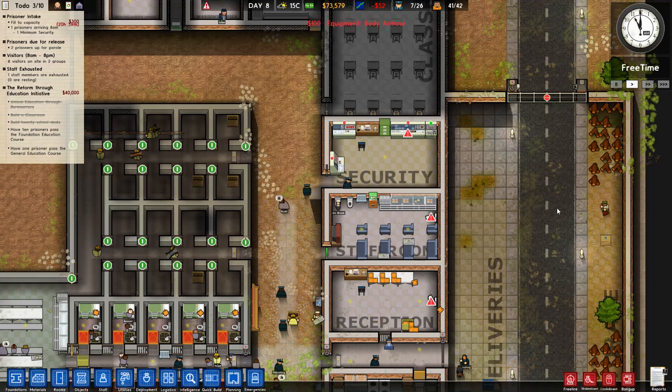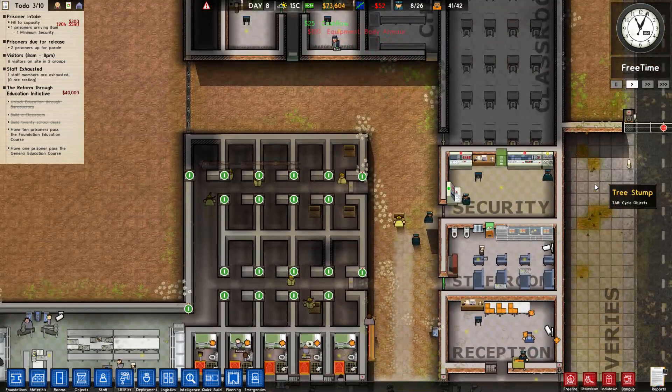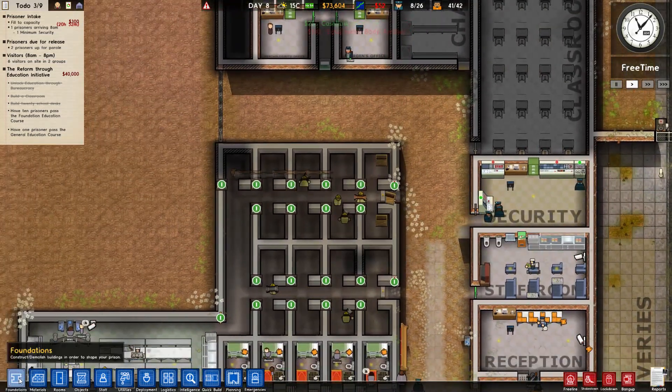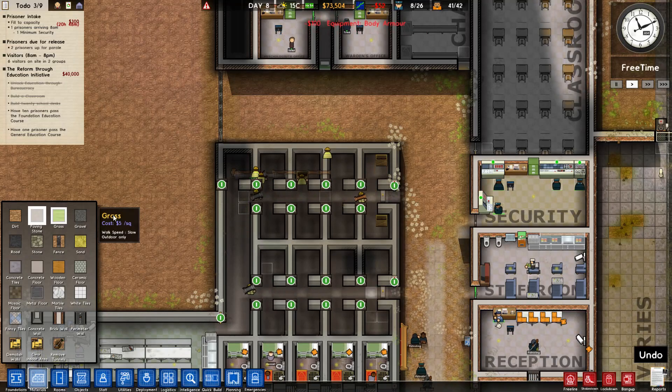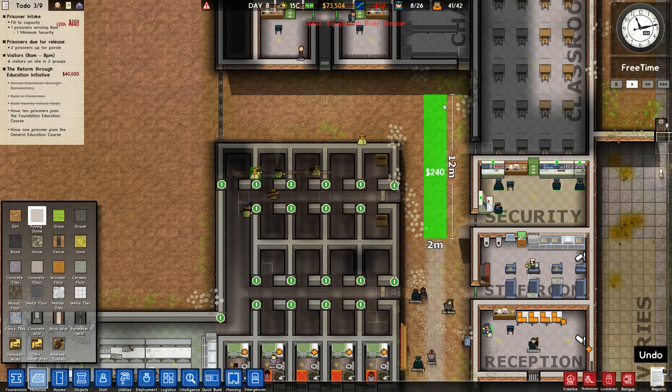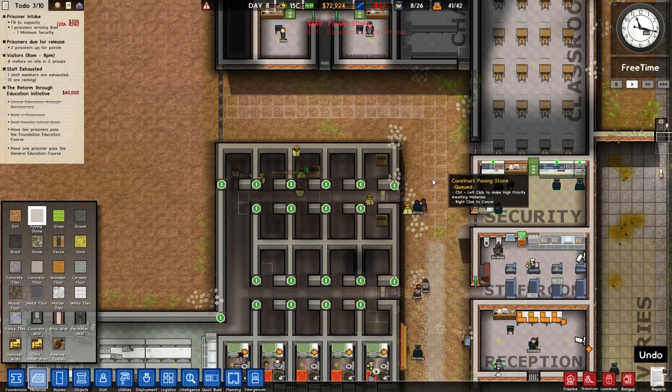Gardener, why are you doing that? Fair enough. There are a fair bit of other things that I want to do. Paving stone - let's get our central pathway up along here properly.